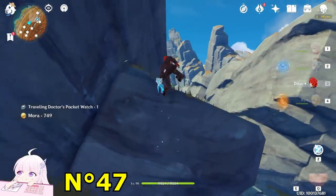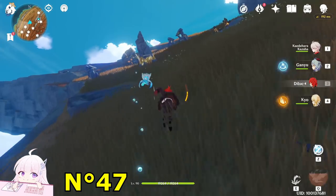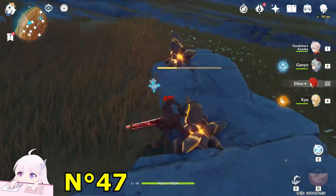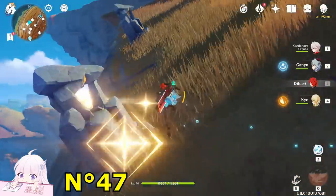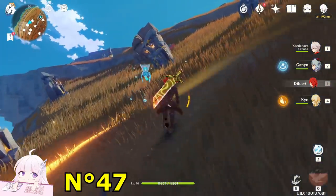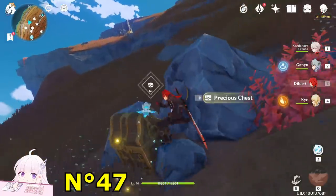After you did this, climb back to the top side and go to the puzzle you saw before, always south-west. For this one we need triple resonance, so just destroy those two minerals, light up this one and this one, then go back to the resonance stone and hit it with the claymore. The chest will be here.